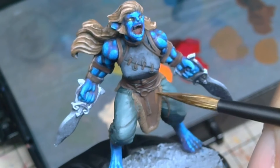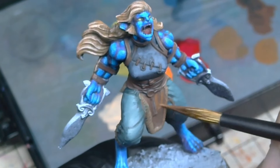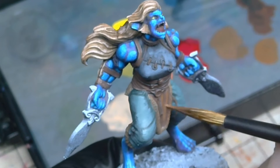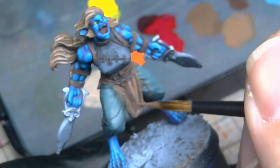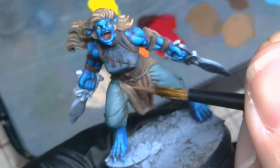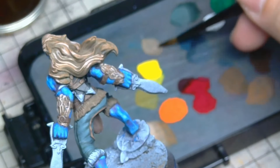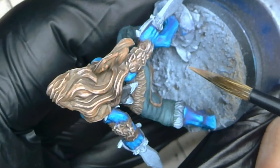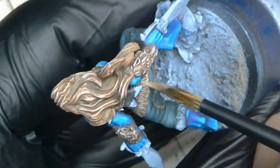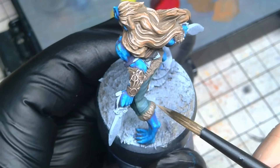Continuing to add detail to the rest of the miniature, I approached the leather in a somewhat similar fashion to the hair by mixing a little orange into the base colour and eventually also adding a touch of white for the highlight. However, the fur trim on the clothing was very close in tone to the leather, making it poorly defined. To give some definition, the highlights for the fur trim were paled and lightened with white until they were close to ivory for the highlights, which then gave some separation from the leather.